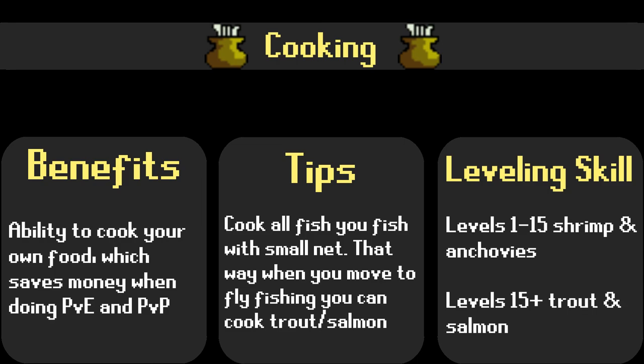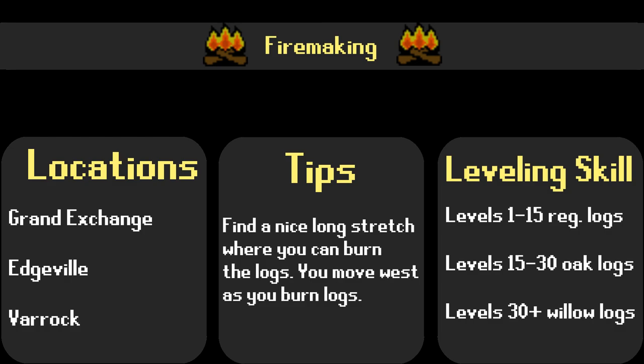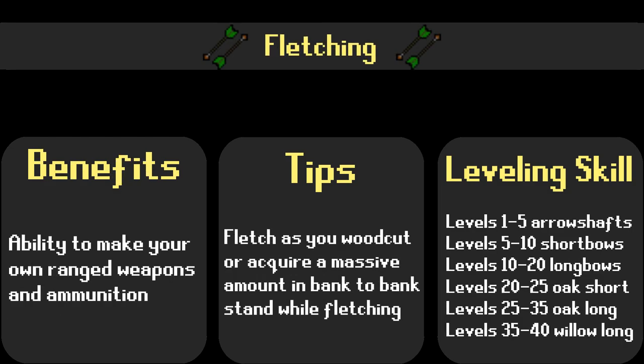The woodcutting skill lets players cut various types of trees, like oak, willow, yews, and whatnot. This can be very AFK-able and rather profitable at higher levels. As you level this skill, you gain access to better axes which help you cut trees at a faster rate. You can use the wood received from woodcutting to train firemaking, which lets players make fires that can be used to cook their food — other than this, the skill doesn't have any other uses at this point in time. Fletching gives players the ability to make bows, crossbows, and arrows, which can be made using logs received from woodcutting or by buying the logs off the Grand Exchange. With this skill, you can also attach feathers to bolts and arrows to make ammunition for range.